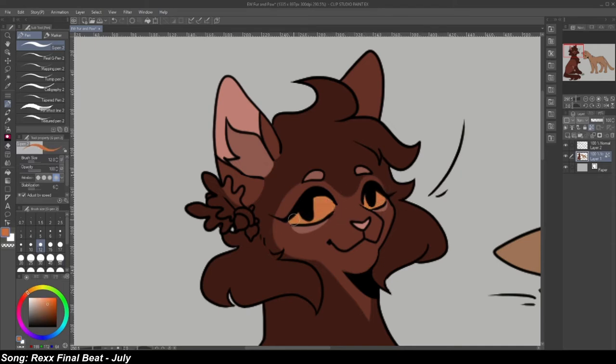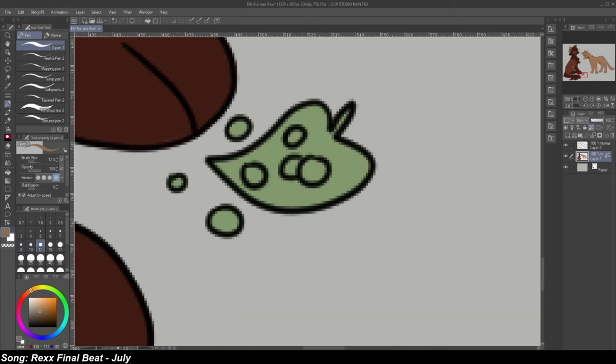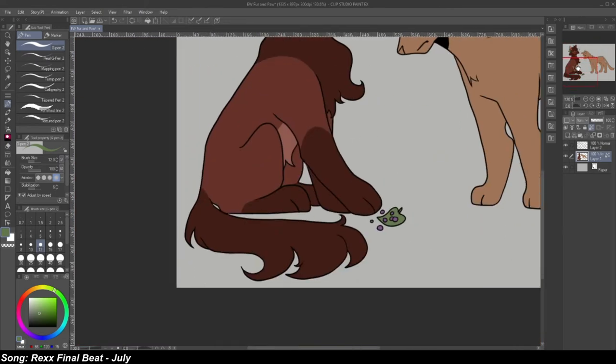Moving on to her medicine cat marking, I've seen another YouTuber called Ginger Ninja who gives cats a little piece of their namesake to represent their medicine cat status and separate them from warriors. I took that idea — credits to her — and gave Acorn Fur a little extra pizzazz with some juniper on a leaf of some kind to let you know she's a medicine cat.